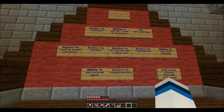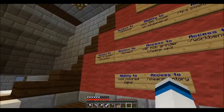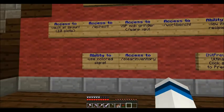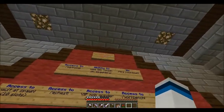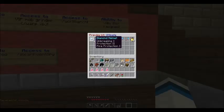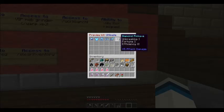Then you have Ultimate, same kind of deal but with ten vault slots. You can clear inventory and use colored signs — so you can make your own colored sign. The kit has fire protection one on each armor piece now, knockback two, and ten golden apples.